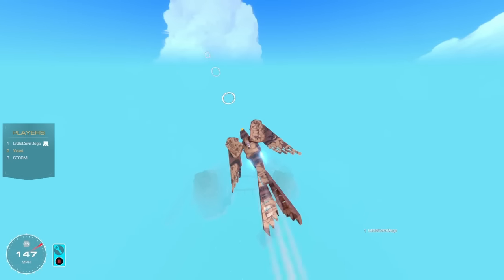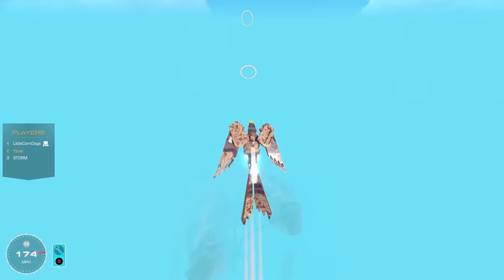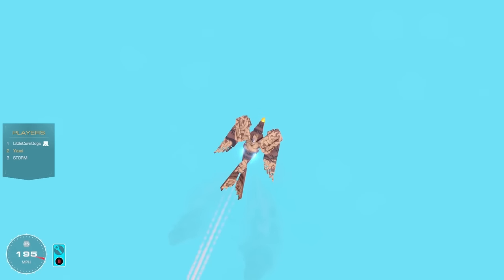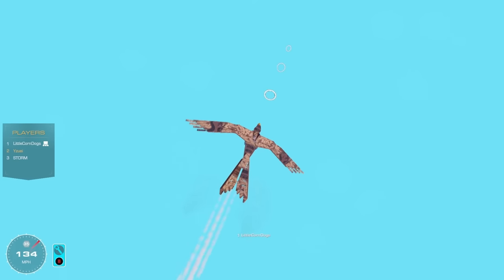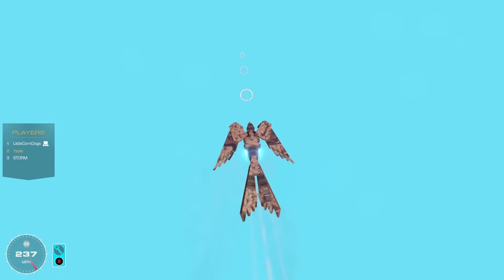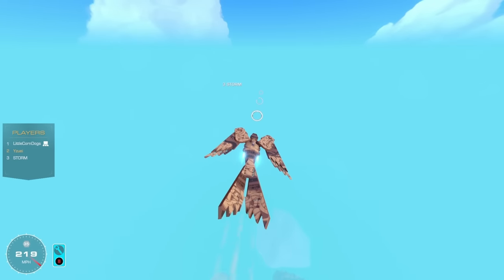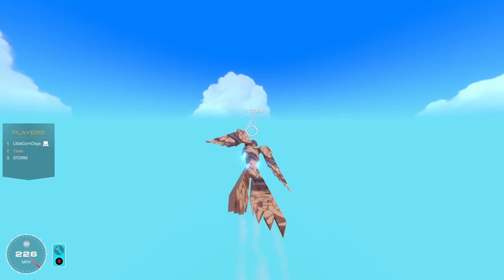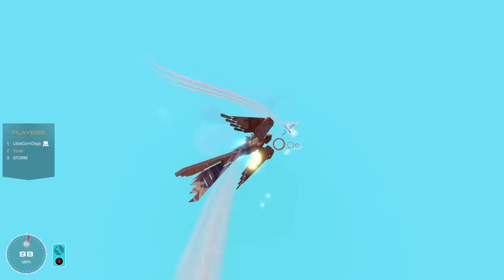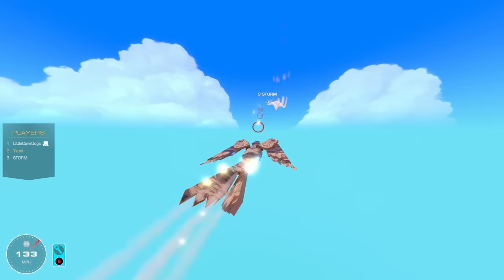Yuzi is high up and about to dive on someone. He tucks his wings and dives at extreme speed, calling it a falcon dive. He locks onto Storm, trading shots. The duck comes out of nowhere — Yuzi tries to shake it. Both Storm and Corndogs are shooting at Yuzi. Yuzi desperately tries to evade, calling for mercy.